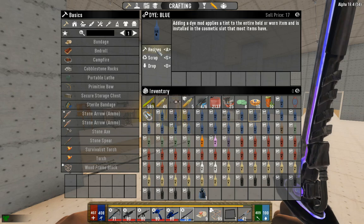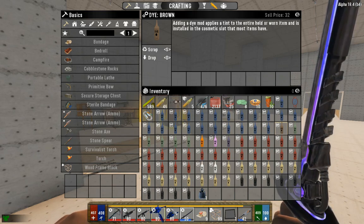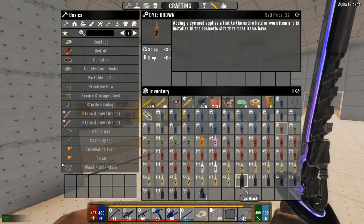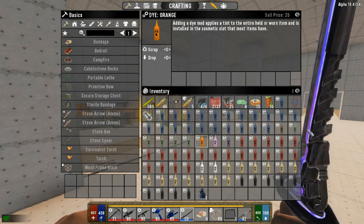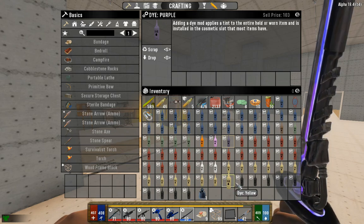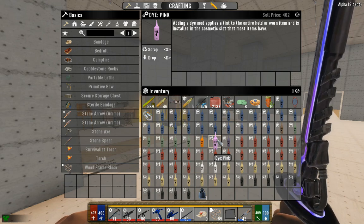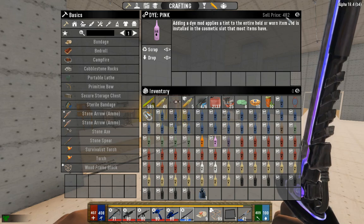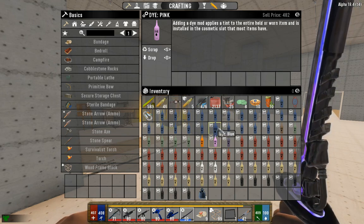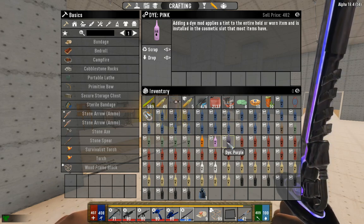When you click on each dye, you'll see that some have recipes and some do not. The ones that do not — you can scrap them, sell them, or socket them into any armor, weapon, or tool. Dyes without recipes include brown, orange, pink, and purple. Pink is actually a great way to make money early on — it has no use other than cosmetic, but with points into Better Barter it's worth almost 500 per dye, so early game you can probably make a couple hundred dollars off it.